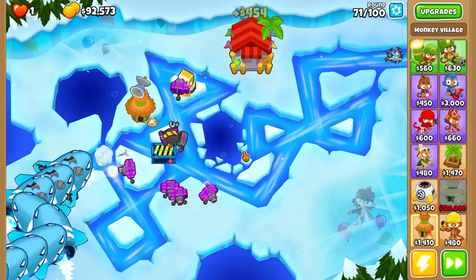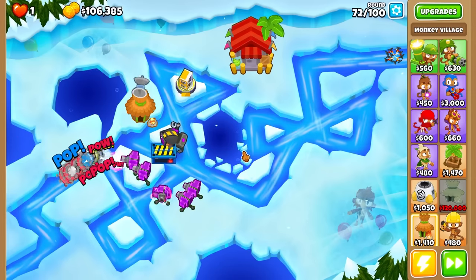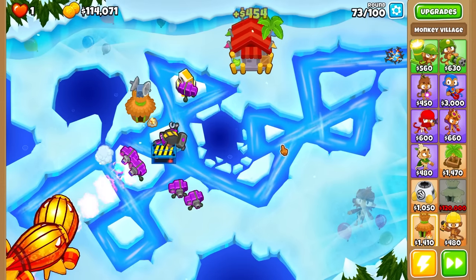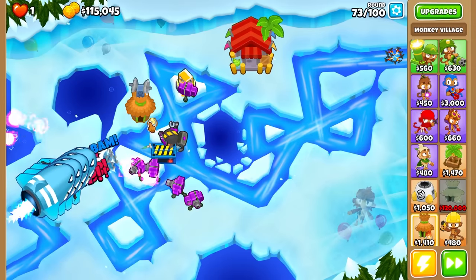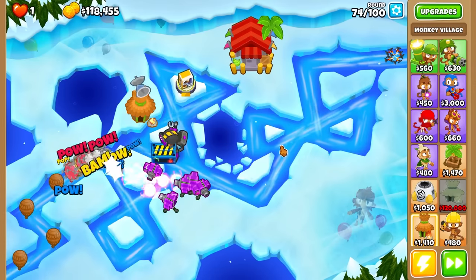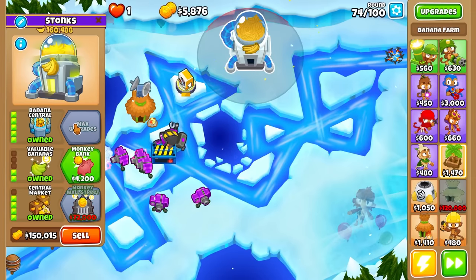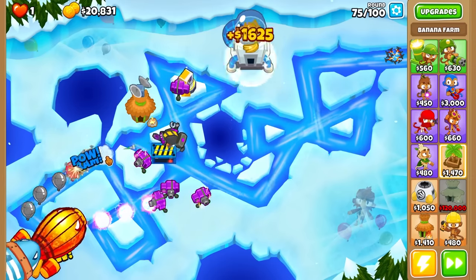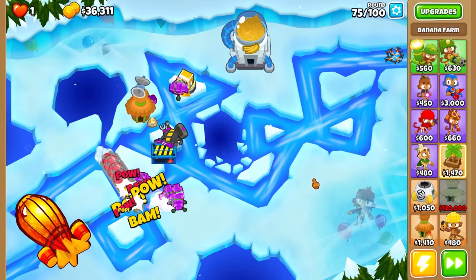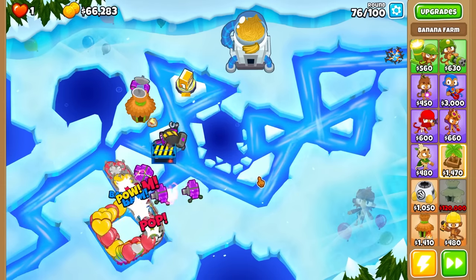Yeah, the Engineer Paragon totally doesn't have the bottom path, which is so weird. I always felt like his bottom path should still be able to take down the ZOMGs and DDTs, but now he has an ability where when he sets down his trap he can eat BADs, and he can only do that like three times a round — the same as the Buccaneer Paragon. I think that would be balanced. And for the Ace Paragon, when that one comes out — because I know that one's next — I think something similar with the ability where it can drop a nuke that can take out BADs and fortified BADs, but only three times per round to keep it balanced. I think that would be the most efficient way to do it. Well, who knows? I'm not a dev.